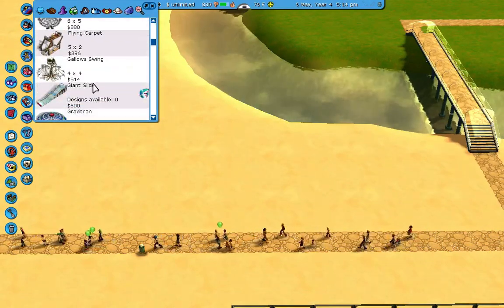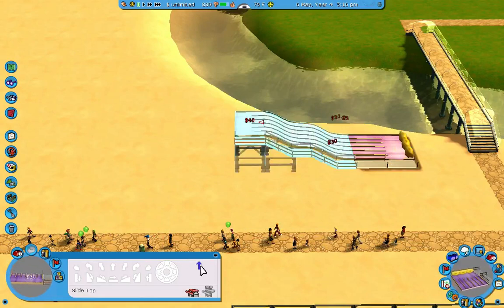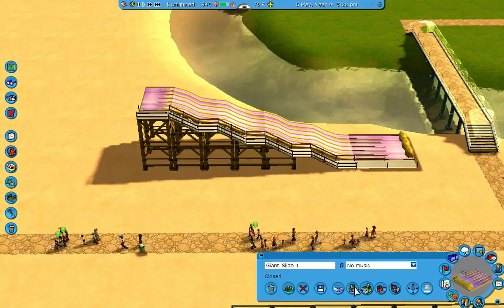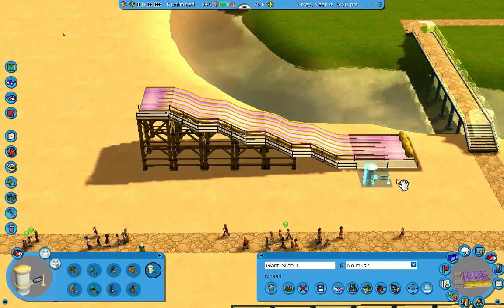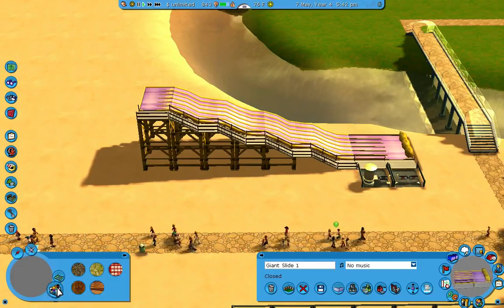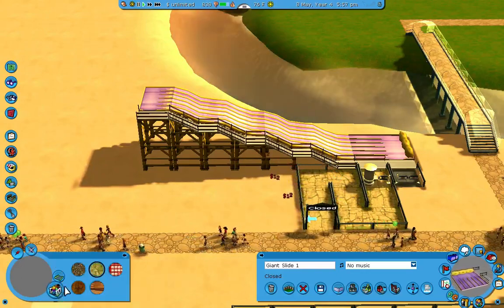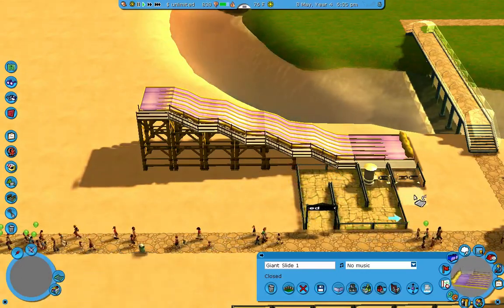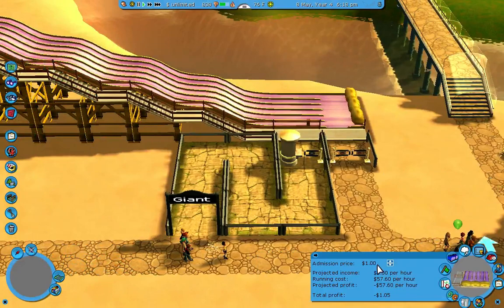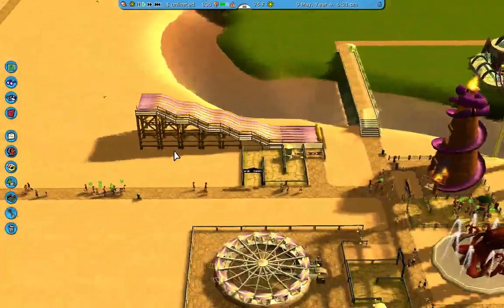Let's go find that giant slide again — here it is. Let's put it way back here. Now let's add an entrance and exit. Entrance, exit. Open this bad boy up. I'm going to have to put the prices to free. Beautiful.